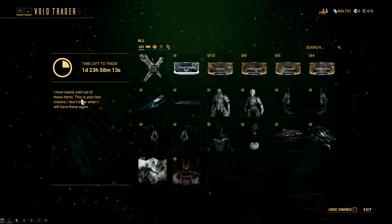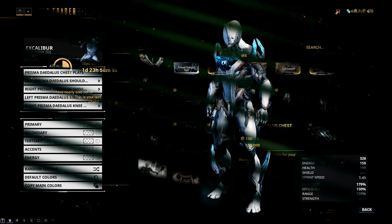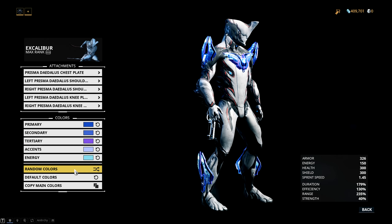Moving on from there, we have a full set of the Prisma Daedal's armor — the knee plates, the shoulder plates, and the chest plate. This is a very decent set of armor. I particularly like the shoulder plates and I do use the knee plates here and there as well.